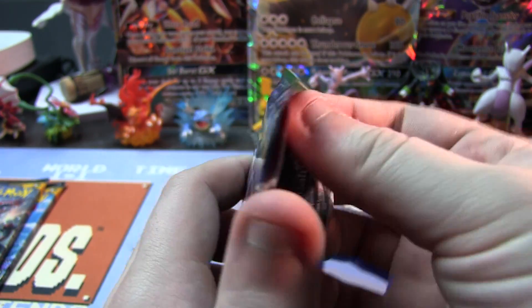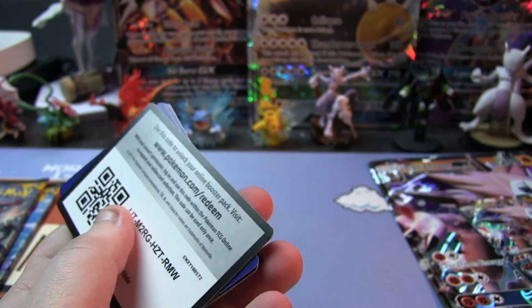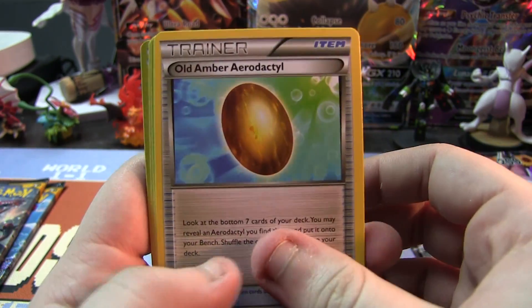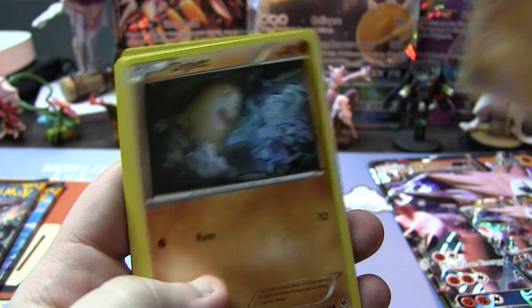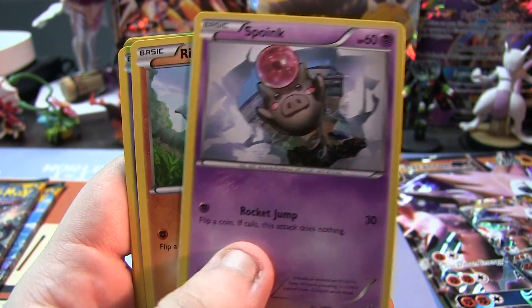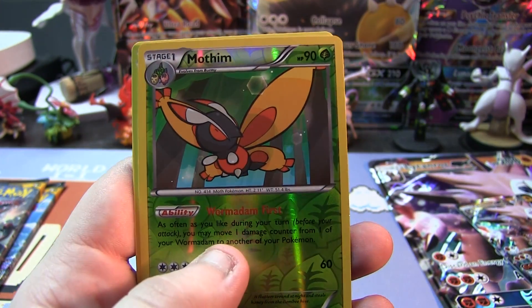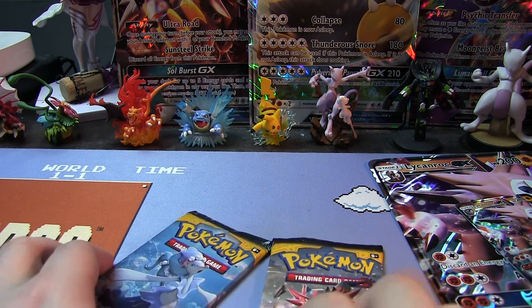Fates Collide — one of my favorite sets. Any set where I can get an Umbreon, I'll basically be happy. We have an Old Amber Aerodactyl, Cinccino, Dewgong, Larvitar, Diglett, Spoink, Riolu, Celebi. Reverse Holo is a Mothim and a Mr. Mime, regular rare. Weep, womp.